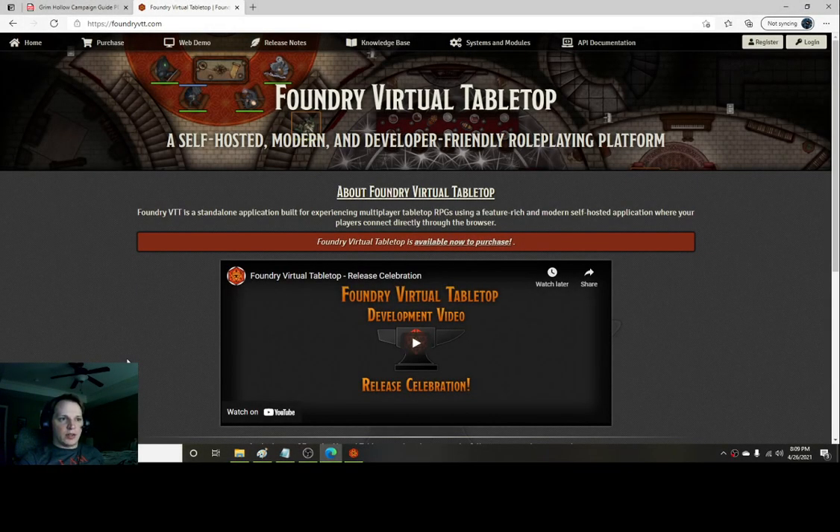Howdy! This video is a tutorial on how to create a world from scratch and set everything up initially. This is geared towards players who've heard about Foundry, maybe visited the website or played the web demo. When I played it initially I had a lot of trouble because it only shows the player's perspective — you're just dropped in a huge room with all these characters and it's very confusing.